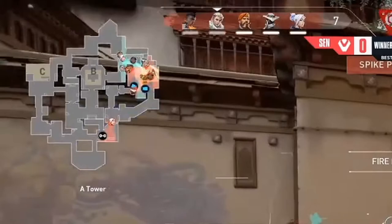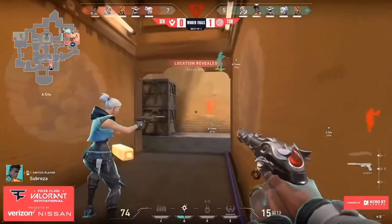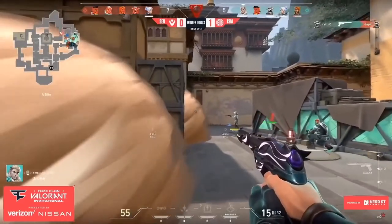Brim was anchoring C just in case it was a fake, but now realizes the spike is being planted at A and makes his way from CT. Crucially, notice that because TSM waited for their team to rotate rather than trying to be heroes and take the site, they accidentally gain the man advantage — Sentinels sent Jett (Shazam) to lurk and catch anyone rotating. Because TSM waited, they now have all five people ready to push and retake the site. As TSM pushes in, Sabrosa takes initial damage from the recon bolt, flashes in, takes a shot — a shock dart gets some damage on Brim — but gets killed in a crossfire.